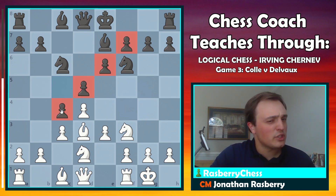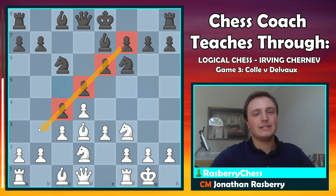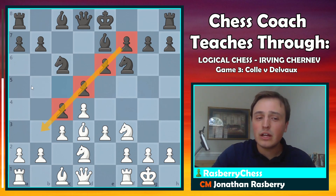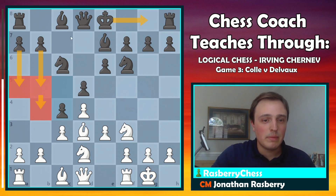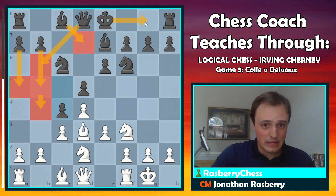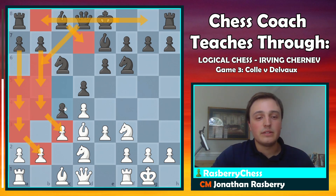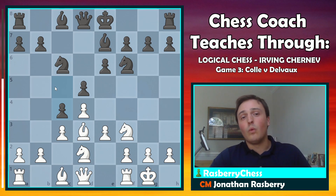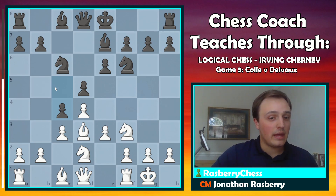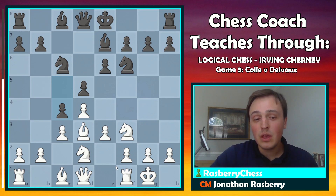Black is attacking on the queenside — he has space there and very logical moves like b5, a5, b4, Bd7, Qd6, bringing the rook from f8 to b8, and eventually a4, a3, taking on b2 and c3 to open lines. The a2 pawn will be vulnerable and c4 could become a passed pawn. The only problem is this takes around 300 moves, and White is going to beat you before that. White's strategy comes much quicker.